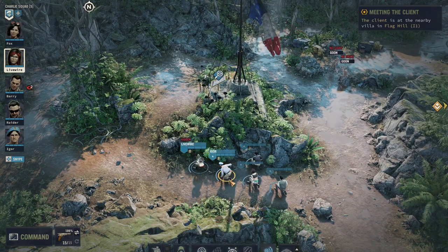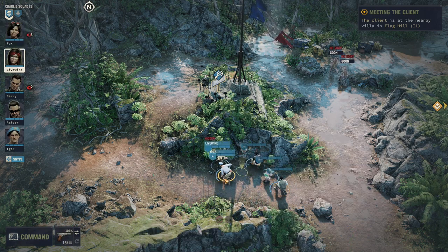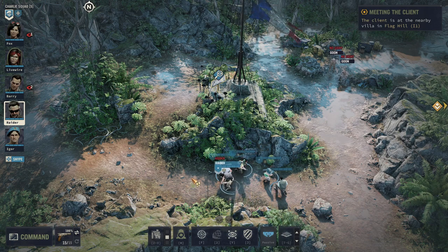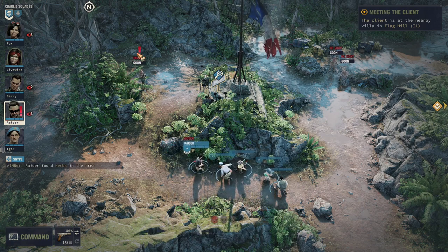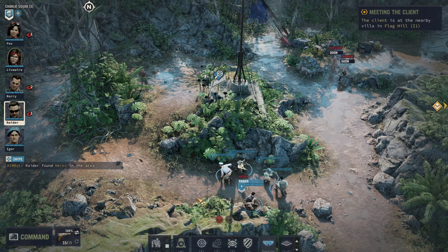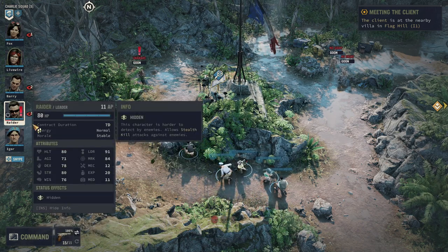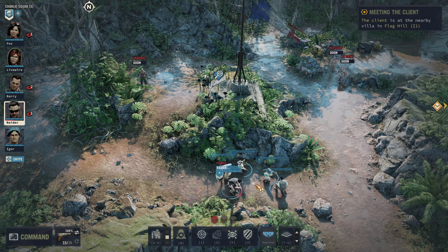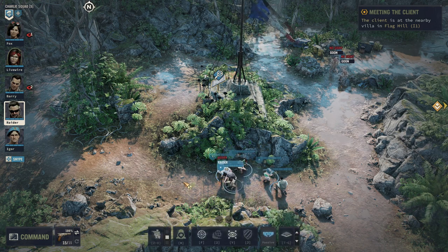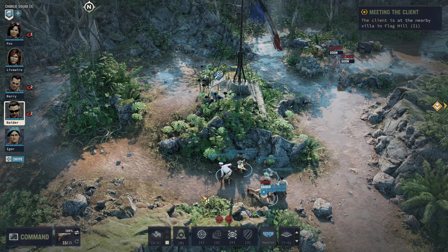Now let's talk about how to initiate a fight. I'll cover both ranged and melee combat, starting with ranged. We're going to pick Raider because he's the most experienced. You can see the red exclamation mark on that enemy — that's an indicator that someone is about to spot you. Watch the red bar filling up beneath Raider's portrait: when it's full the enemy has successfully spotted him and will attack.